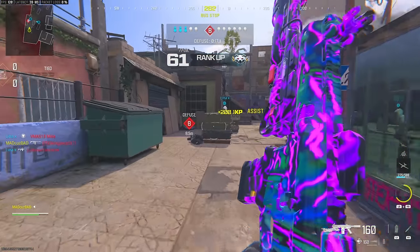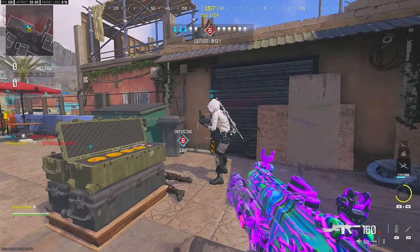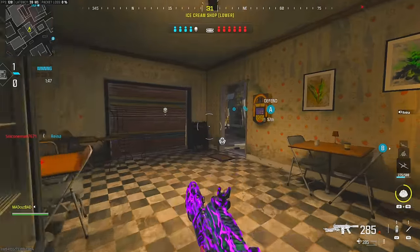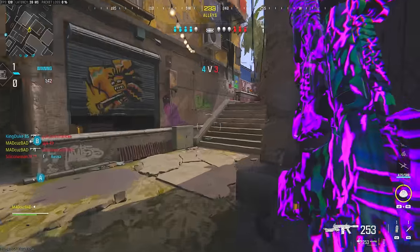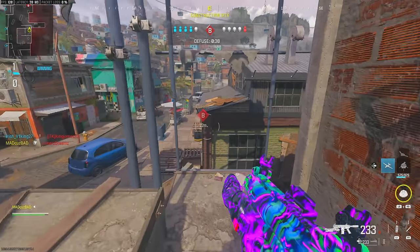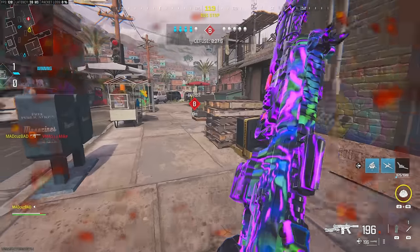He almost died — teammate got the last one. That works. I was just burning everybody up. I didn't really know what to do — I just said screw it, I'm going to stay inside. I'm pretty much going flamethrower only, so there's only so much I can do. Got both of them! Did I just get a headshot with a flamethrower?